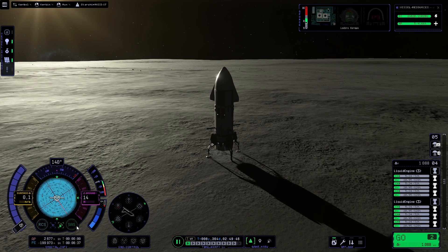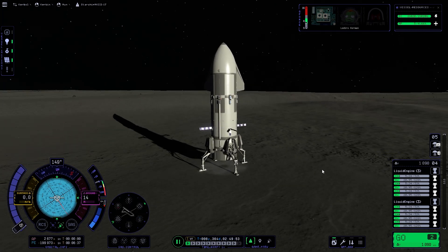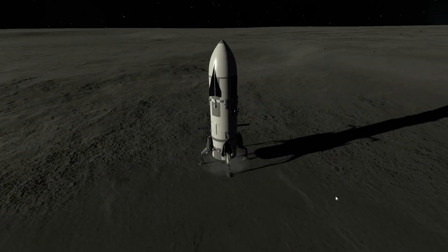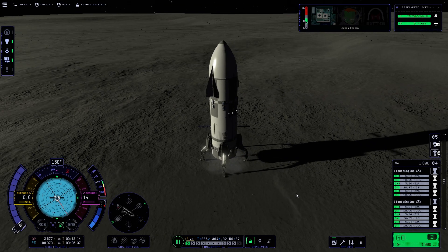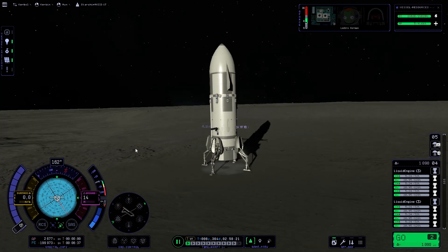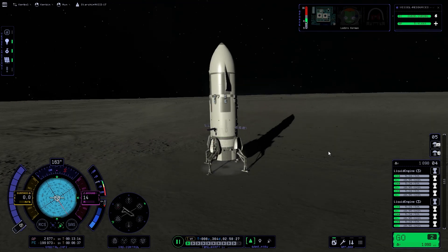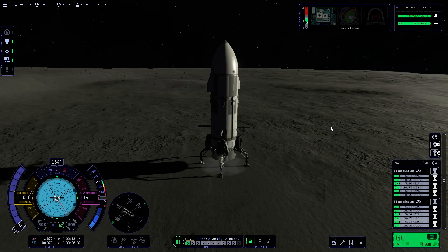Hold it, hold it — and we have landed! It says turned off RCS, everything switched off. We have done it — we have landed the Starship on the moon! How awesome is that! A few hitches. The whole idea was actually to go to Duna, the equivalent of Mars — I had a refueler and everything ready — but real life stuff happened. I'm very happy this is here. I wonder if we can get back to Kerbin. All right, thanks so much for joining me here on Cobalt Space Program — hope you enjoyed today's episode, I'll see you guys next time, bye!